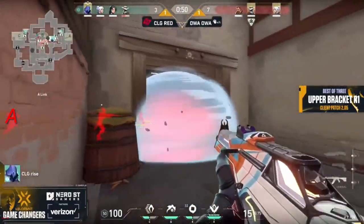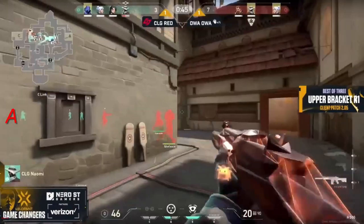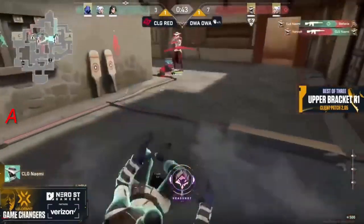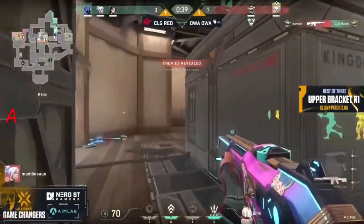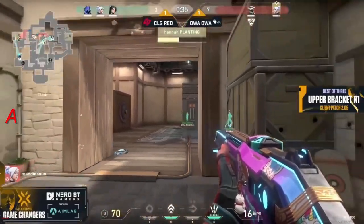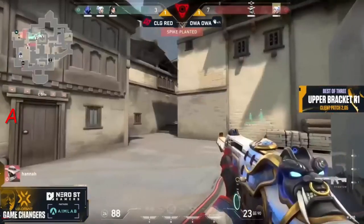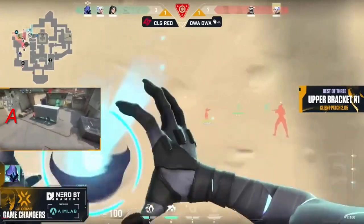They could go towards the ceiling to the C site — still good for one kill for Naomi. The Neural Theft comes out and we have the plant, but still a one-woman advantage for CLG Red. Popping up that camera is going to do wonders — that depends if the Cypher can get to a spot of safety to be able to use it. Then the paranoia — so perfectly placed — no way you can outdo a retake that perfectly aligned.